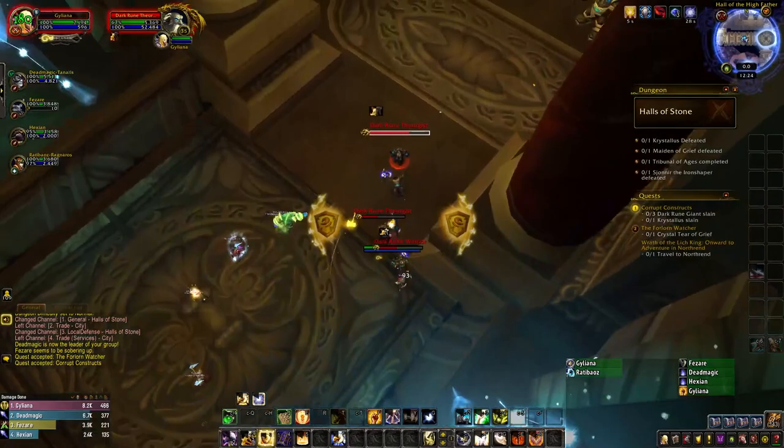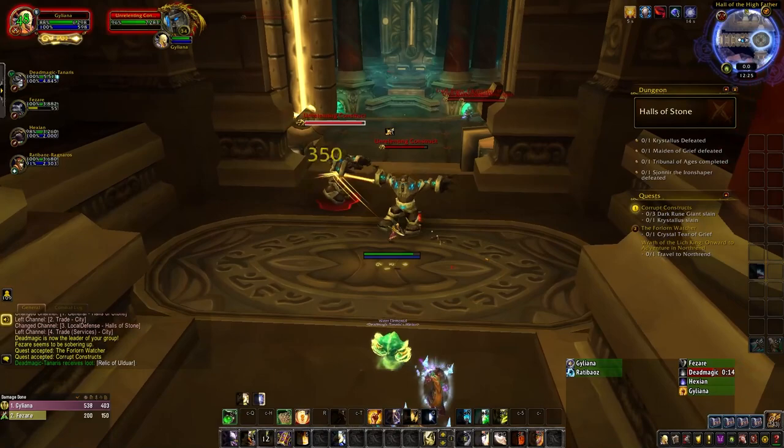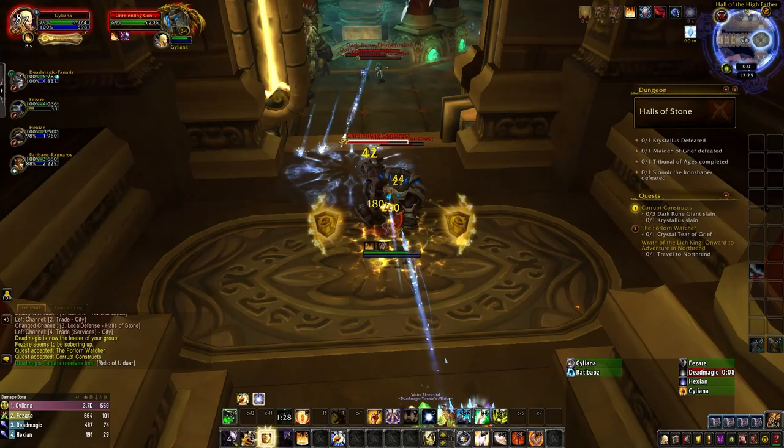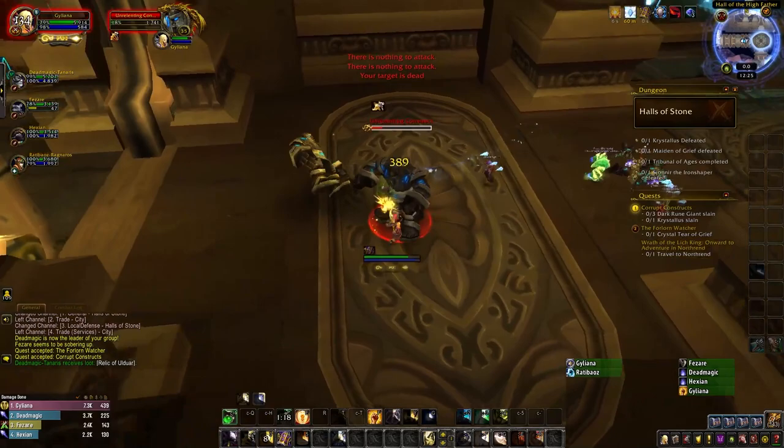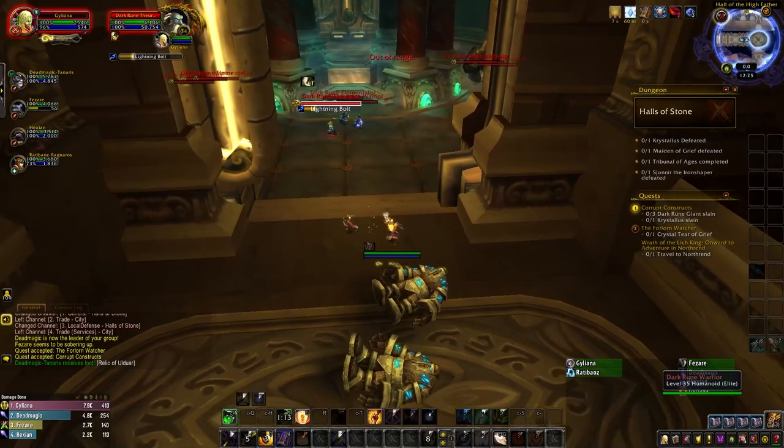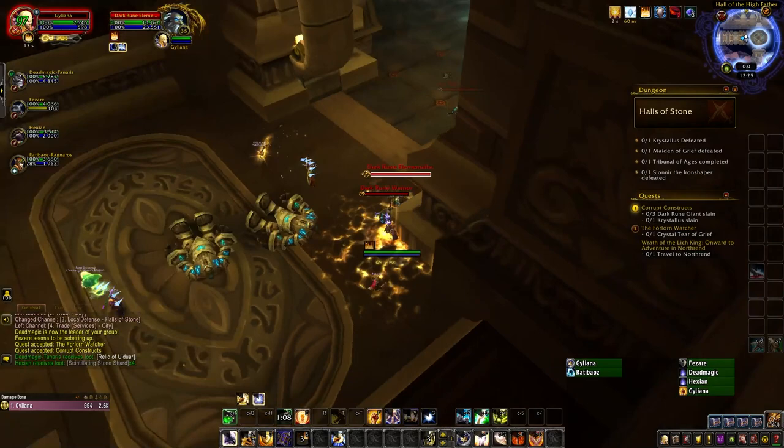Upon clearing this pack, you'll then have to face one more Theurgist and two Unrelenting Constructs which block the way forward. These mobs are pretty nasty. They'll charge at random players dealing moderate damage, and they'll also cast Unrelenting Strike on the tank, which deals a decent chunk of damage and stuns them for two seconds. Finally, when these mobs are low in health, they'll begin to cast Short Circuit, which causes them to explode for massive damage in a 10-yard range and die after the cast finishes. The moment they begin casting this ability, everyone in your group should run away, as this will pretty much one-shot anyone except a geared tank.